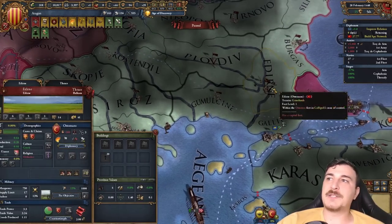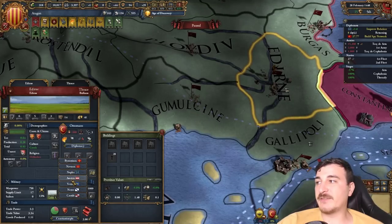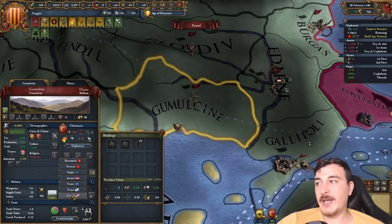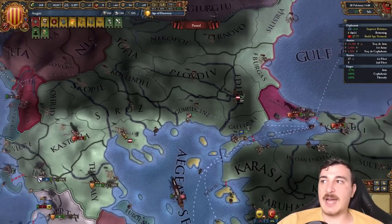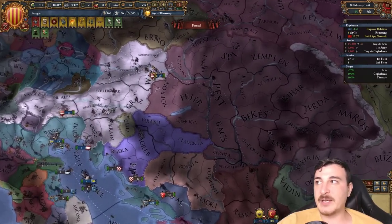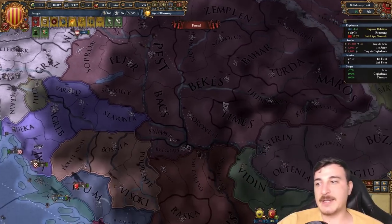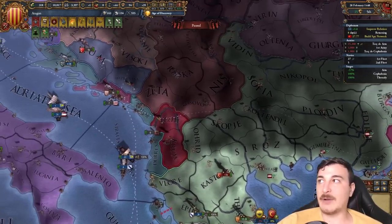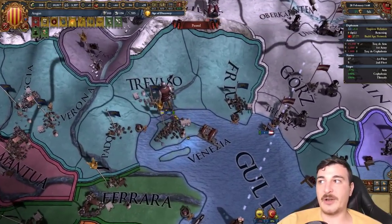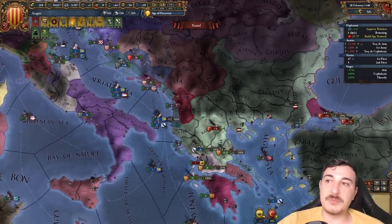One easy way to encourage your allies to actually attack the enemy is to give out war objectives, so we're giving Austria, Venice, and Castile objectives to attack specific parts. I also got military access through Hungary so the Austrians have started moving their units, and the Venetians just started moving as well. Sometimes the AI does need a little nudge to do things.